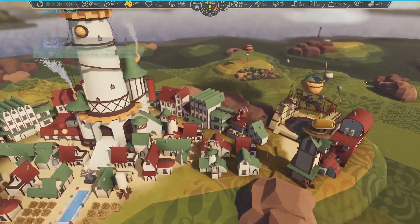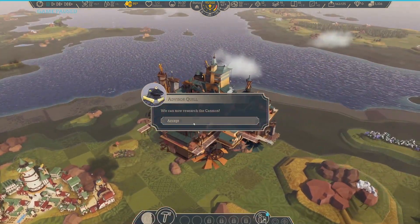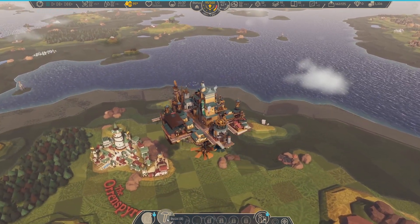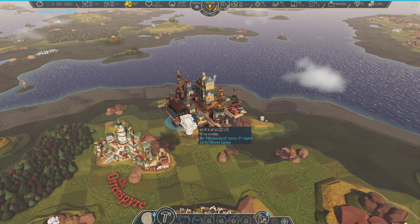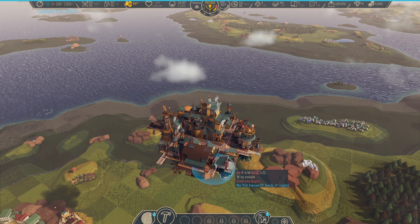Let's go to the market. We can now research the cannon. Watch out for illness — our flying town has reached 30 population, which means illness will become a factor soon. We'll have to look into clinics here soon — we can build one just right now. Let's throw that down.